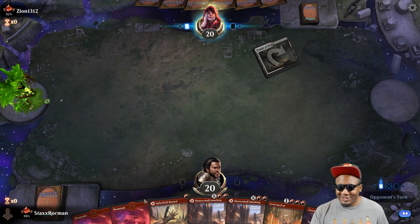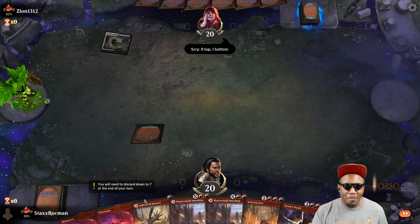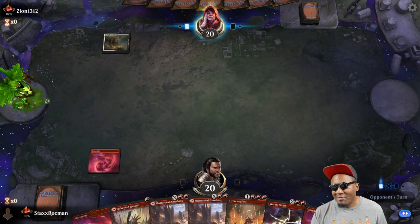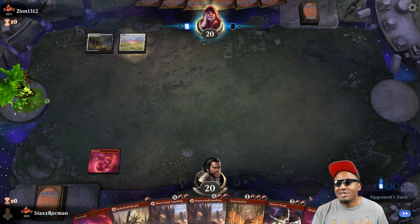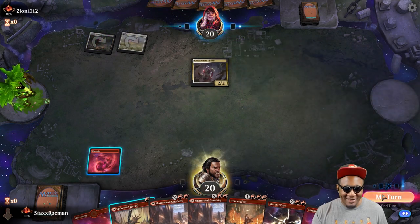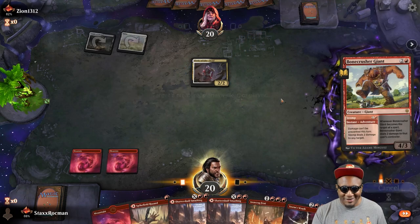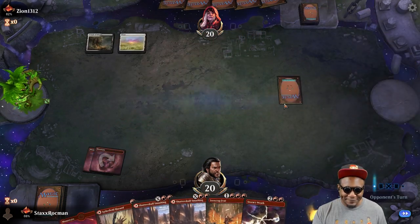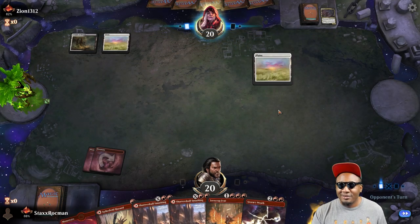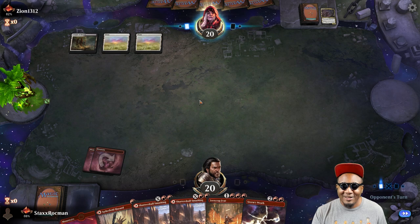Try it out, Zion — Zion 1312. We're stuck in the matrix. Zion will meet its destruction at the hands of Purphoros. Clerics — that's a deck I'm seeing more on the rise lately. Roast that Cleric — can't have him get counters. Zion, the machines are coming. They've been forged by Purphoros in the fires of Theros.